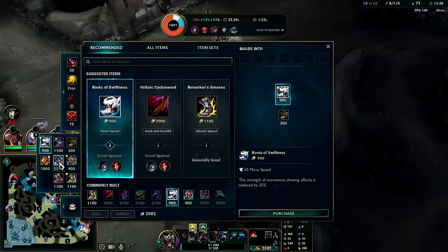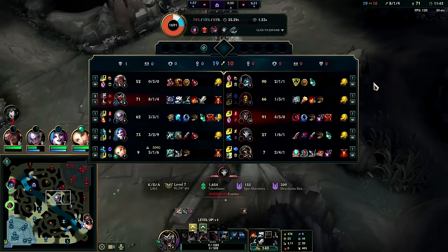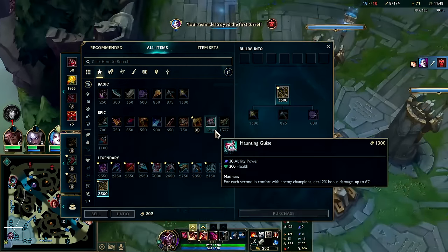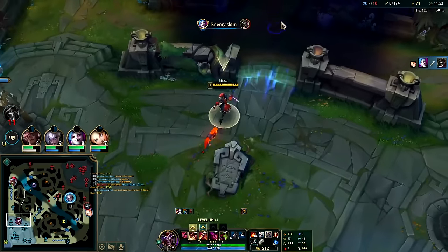I really like Swiftness boots - they feel good especially when you're ahead. BORK second tends to be best regardless of if they're tanky or squishy, it's high value. You can also look more for a Collector or Infinity Edge - they just buffed crit. BORK is bread and butter though, especially with Hail of Blades.